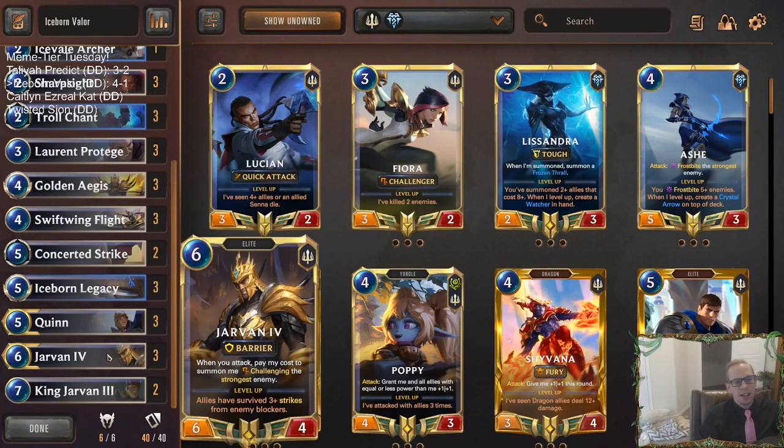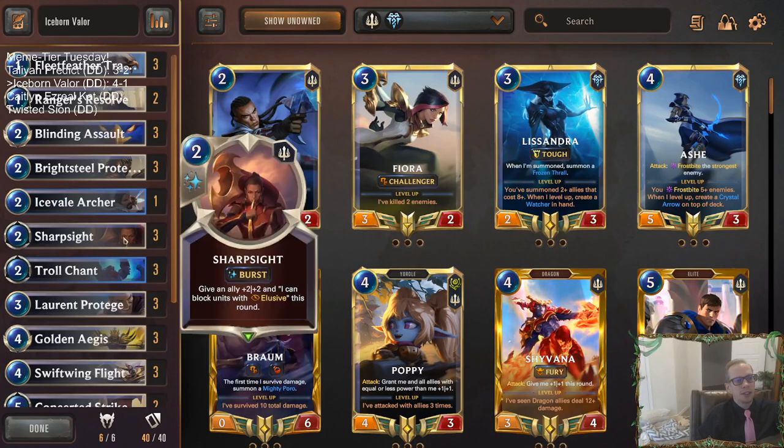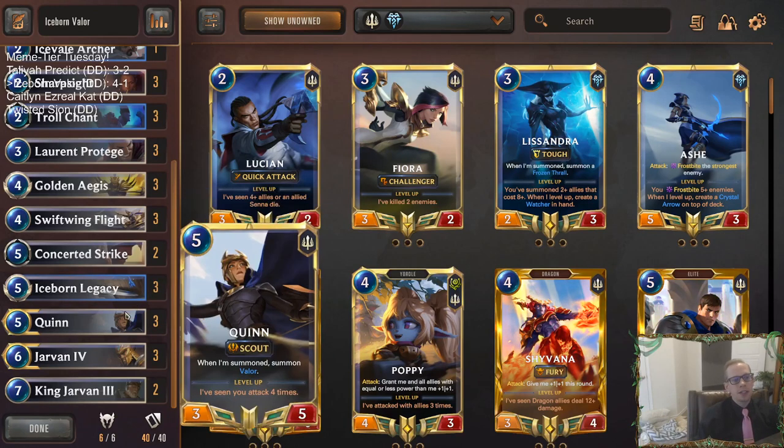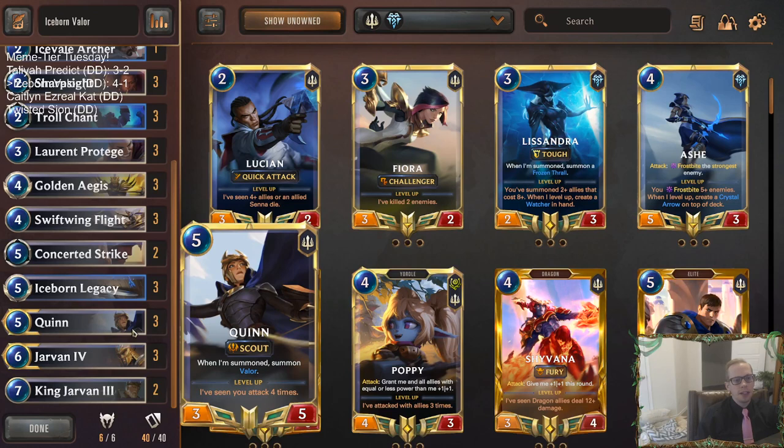You can get a lot of value out of Valor with freezes, and that's what we're going for with Icefield Archer. I wanted to play more Icefield Archers but it was just really hard to find room - all these cards are just so important. Unfortunately we didn't get to do the cool meme tier part with Iceborne Legacy and Valor. Iceborne Legacy is just really hard to pull off. But our deck looked good - I liked just looking at Quinn and Jarvan together.